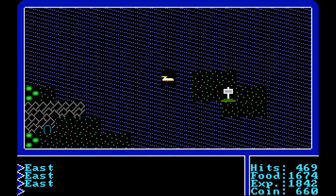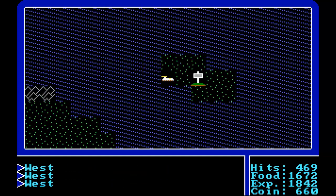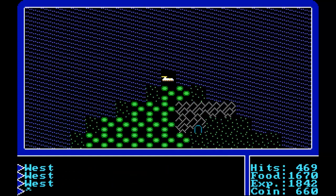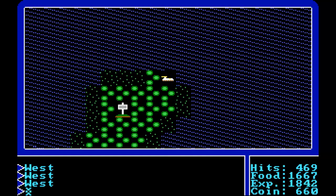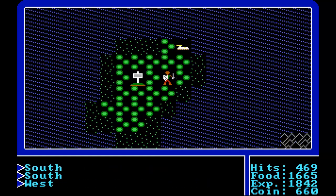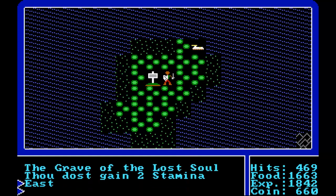Let me just have a quick run across. Here's another signpost — this one is the eastern signpost. Go east to go east. That one is actually a proper directional signpost and doesn't give us any abilities. But that's okay, we can still get the stamina from the Grave of the Lost Soul. So once more I'll keep going backwards and forwards to increase our stamina to full, then we will go back to the lands of Lord British.